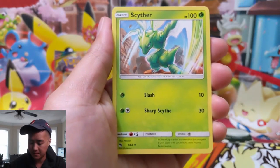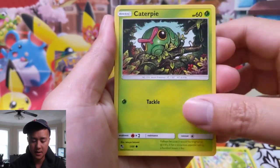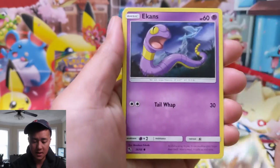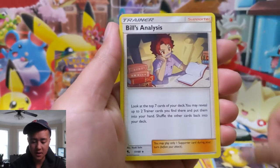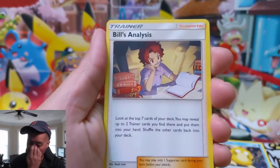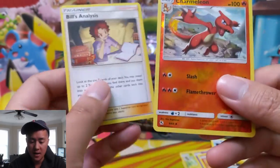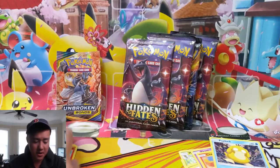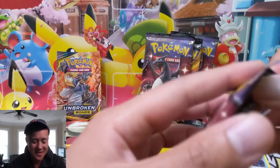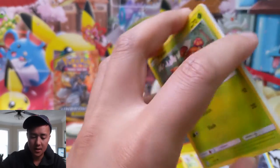First pack — will we finally get our first shiny GX? Fighting energy, Scyther, Charmeleon, Metapod, Caterpie, Eevee, Ekans, Charmander, Psyduck, Bill's Analysis — that is now a rare, interesting. They turned all the supporters into rares. And a reverse Charmeleon — not bad. There is a shiny Charmeleon which would obviously be preferable, but nothing on that first pack, so we'll keep going.